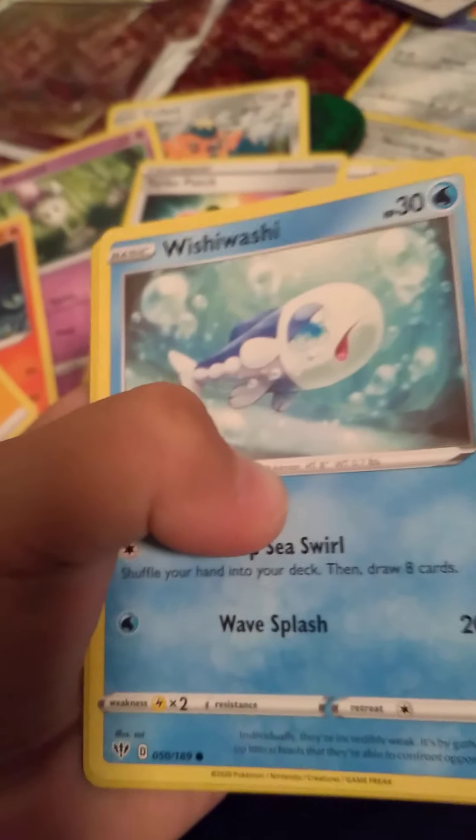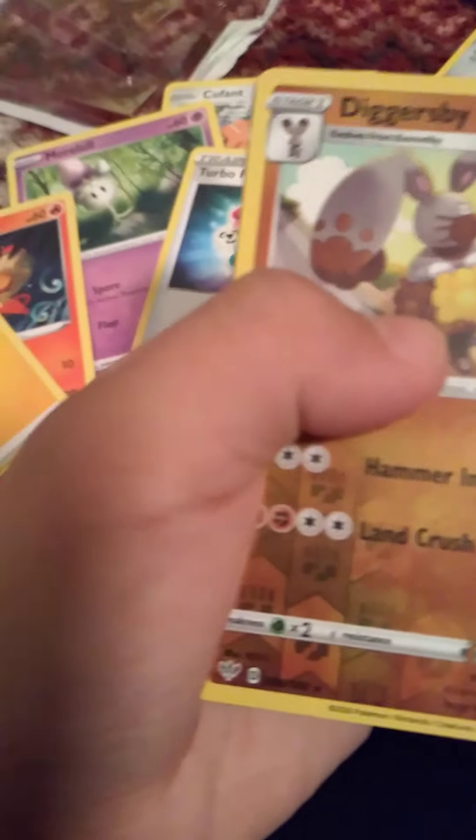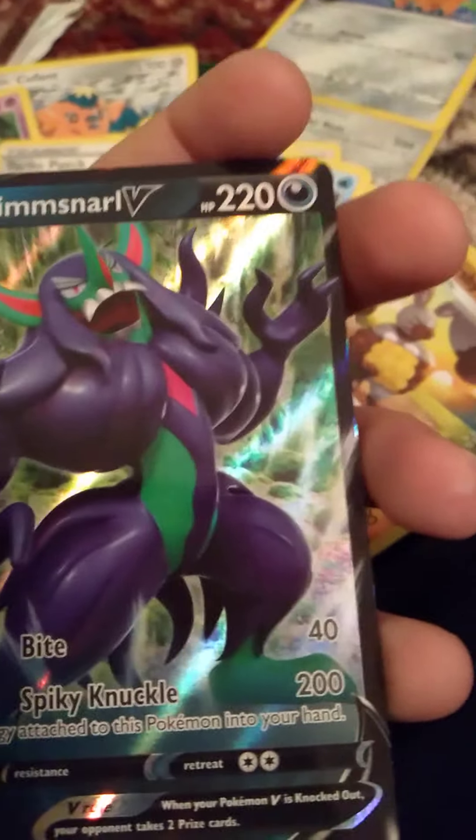We got a Wishiwashi — a reverse holo. Diggersby does 140 damage, that thing is sick. 140 damage. And the last card we got — oh my gosh — I just got an epic card. 200 damage. 40 plus 200 damage.